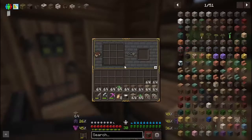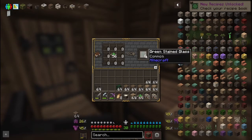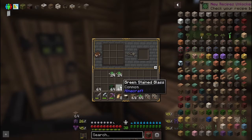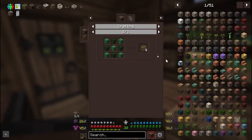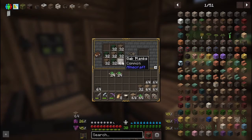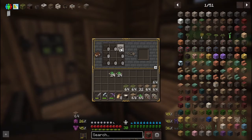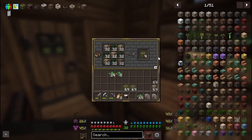Now I want to make a greenhouse real quick. If you take this and surround it like so, we get our green stained glass. I'm going to do two more sets of that to speed things up.